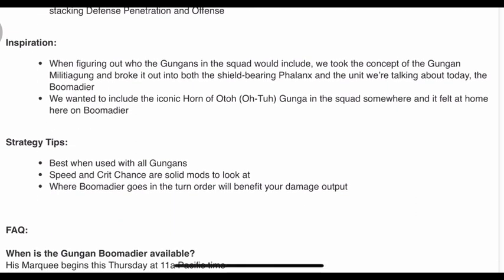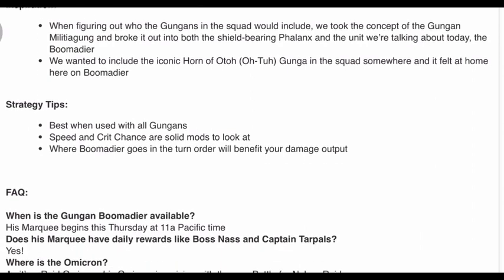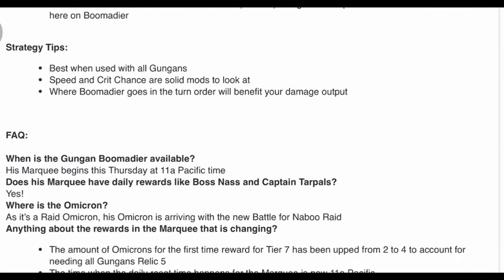Strategy tips: best when used with all Gungans — well, duh. That's almost like the Geos, Jawas, and Ewoks; they're all best with themselves. Speed and crit chance are solid mods to look at. I just said you probably want him to be slow so the other guys can put debuffs out first, but okay. Where Boomadier goes in the turn order will benefit your damage output — which means you don't want his speed too high. They're kind of counteracting themselves here.